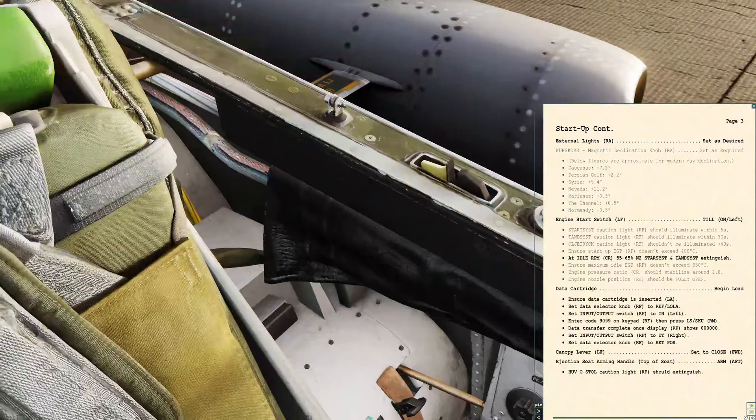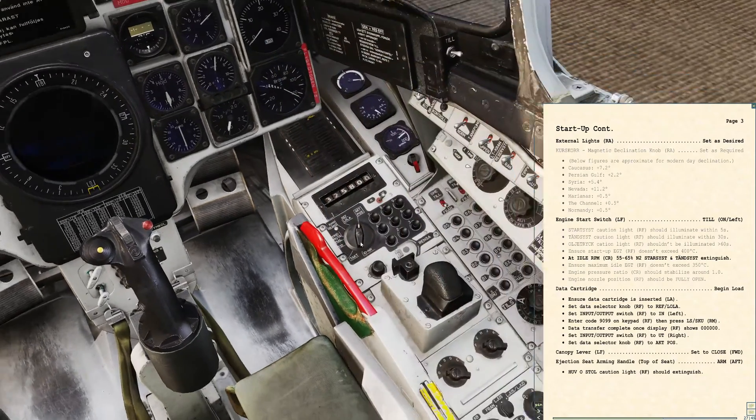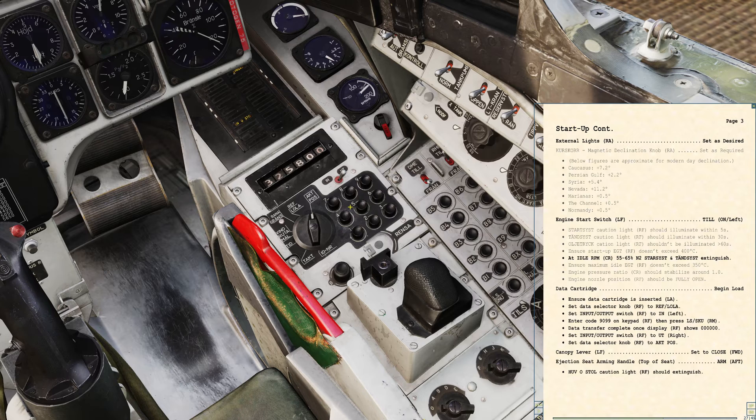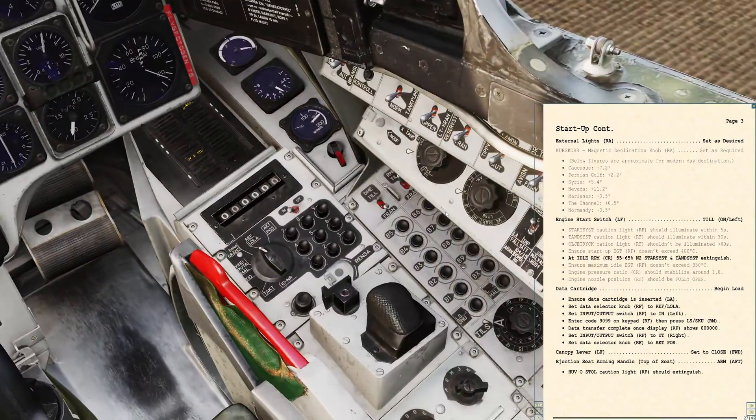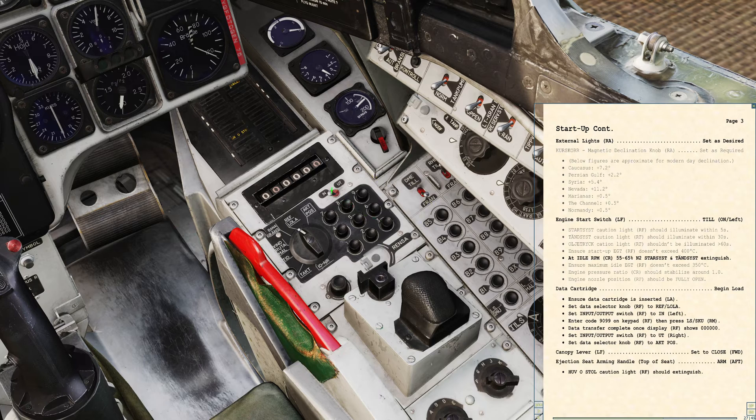Data cartridge is in. We're going to load the CK-37 computer. The Viggen was one of the first aircraft to have a mission computer on board — it's actually one of your main interfaces to the avionics. We set the data selector to 'reflola', set the input-output mode to input, the display should zeroize, and we enter the code 9-0-9-9. That's confirmed on screen. Press the line select key. Nine will flash while the cartridge loads, then we get all zeros. The bingo fuel counter resets, all waypoints and avionics parameters are loaded. Set input-output back to output, switch main mode to actual position, and it's now flipping between our lat-long.